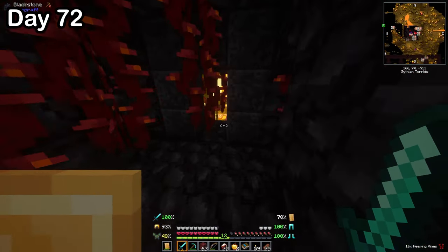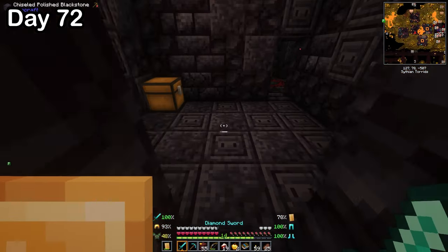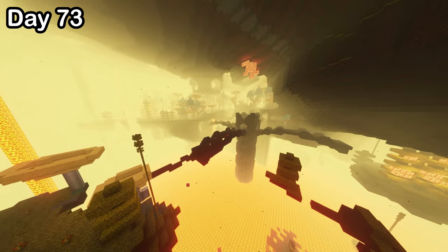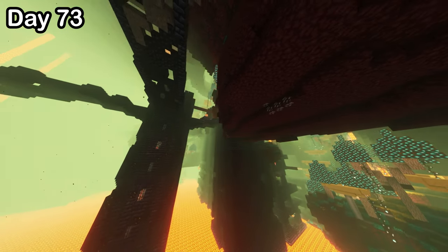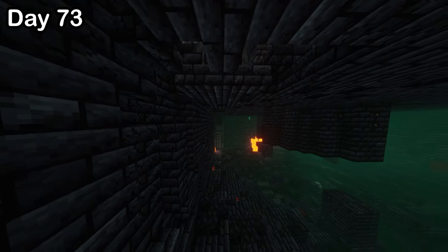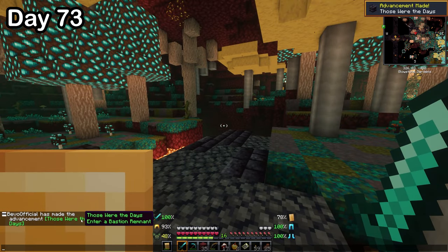Right outside the temple, I found a chest with a map inside. On day 73, I followed the map and it sent me to a bastion. In vanilla Minecraft I tend to avoid bastions because there's a mob called a piglin brute — they have axes which disable your shield and do so much damage. These piglins have 25 hearts, compared to a zombie's 10. So I snuck onto this modded bastion to see what it had in store.